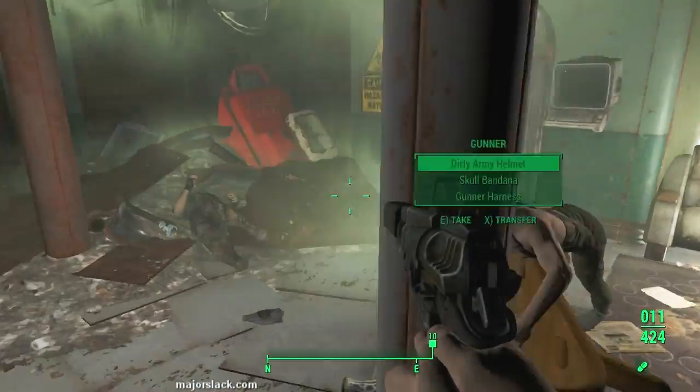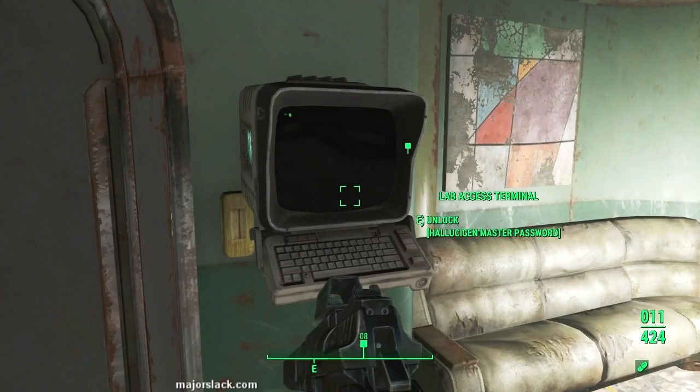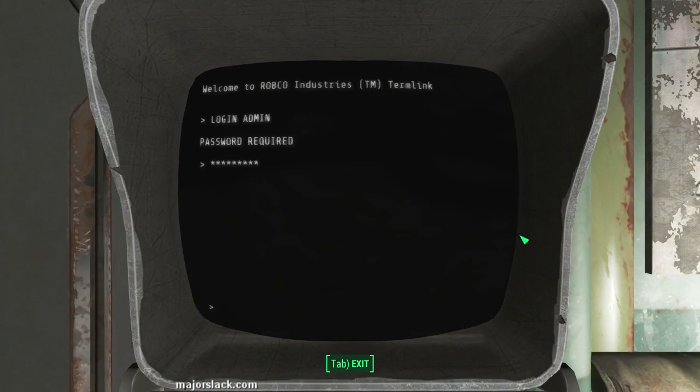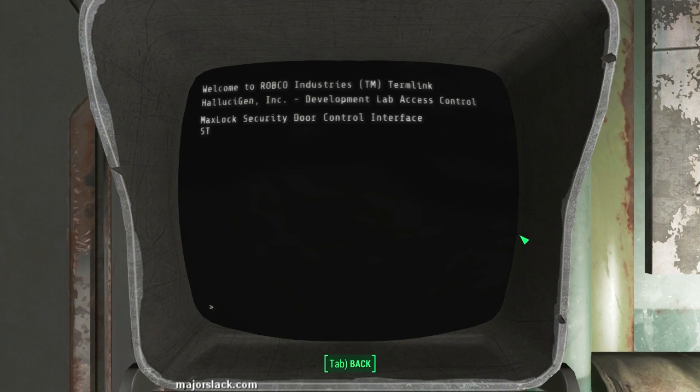Shields up Scotty. Go back to the expert terminal - you have the password. You can now get in. Security door control - open up the door.